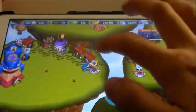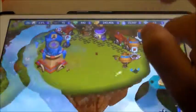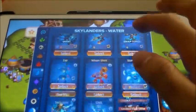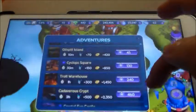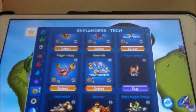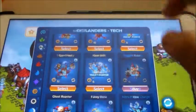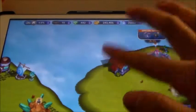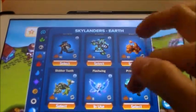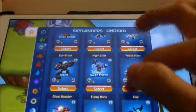Earth. Undead. Tech — I'm currently working on Sprocket. And I'll just send... this is like a freebie currently since I leveled up all my light and dark characters, so I'll go with Fright Rider. Two hours — nice. I'll just send Crusher for Earth. For Undead, I'll just send Roller Brawl.